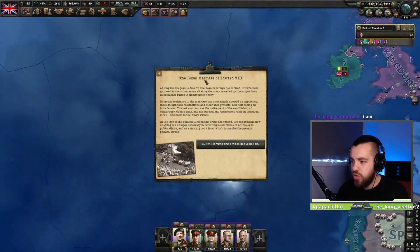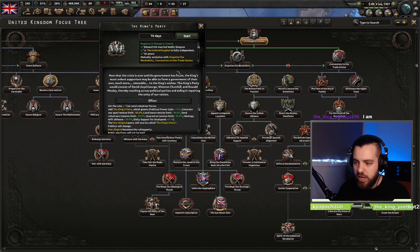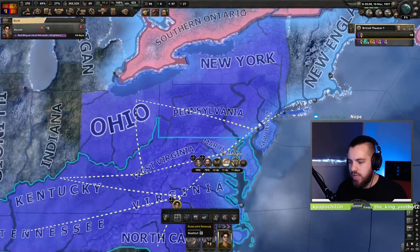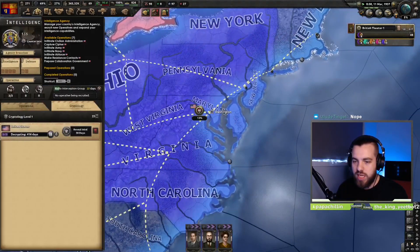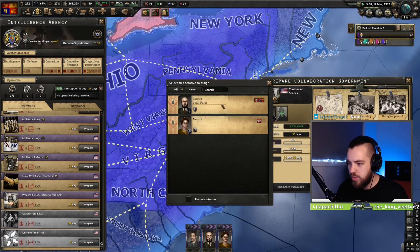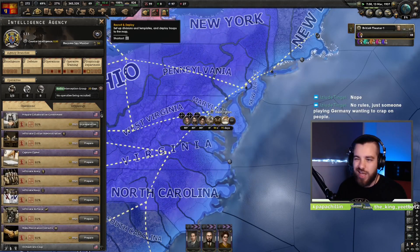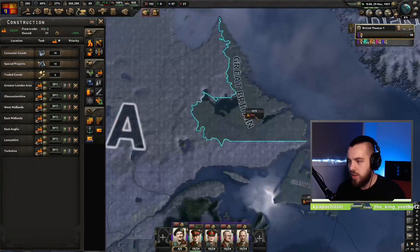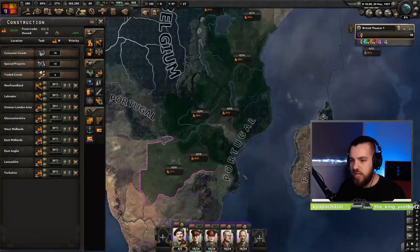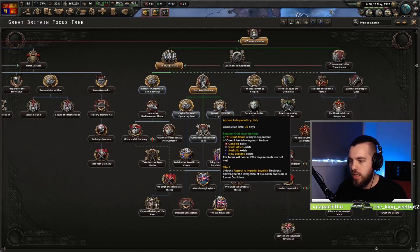Here we go — the Royal Marriage of Edward VIII. Now the Royal Marriage is done. We can come in here and go for the King's Party straight away. King's Party is done, so we go to God Save the King. Once we get over 50% strength, you can put two of your spies on the collaboration government, set commence when ready and automatically repeat — then you don't even have to worry about it until we declare war. Build three airports in Canada and two down in South Africa. God Save the King is done.